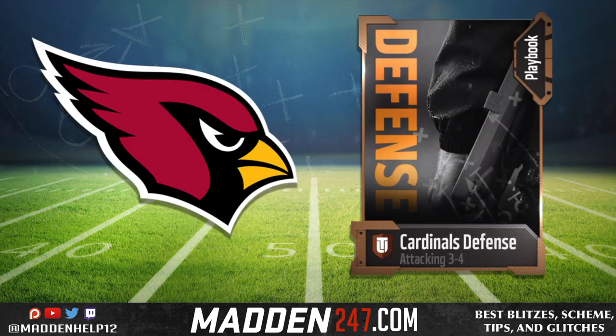Next up, we have one of the best 3-4 defenses — it's the Arizona Cardinals. They are really good and really well balanced. They also have the 4-4 in it as well, including the big dime 2-3-6 and the nickel normal. It has a bunch of 3-4 formations by far, definitely top two for 3-4 style playbooks this year in Madden.